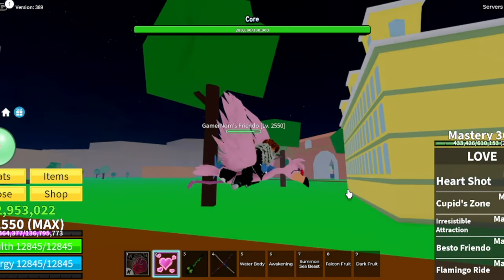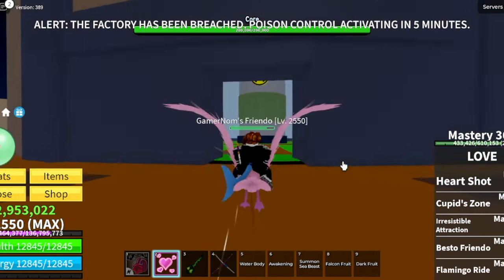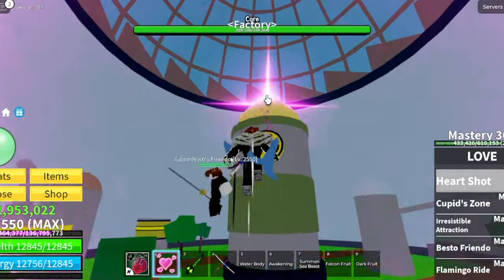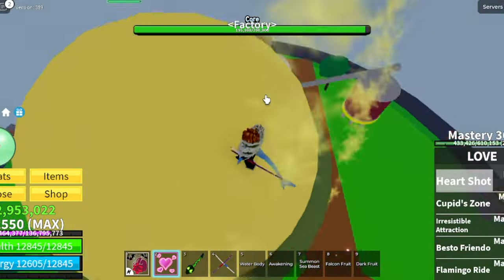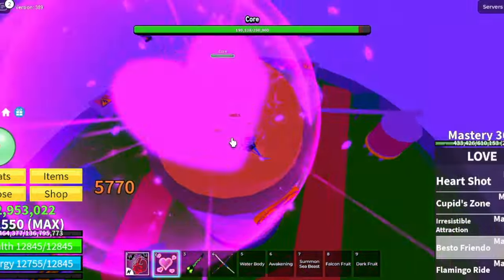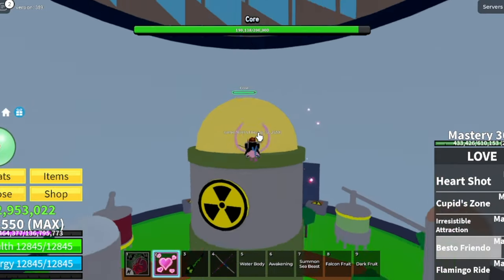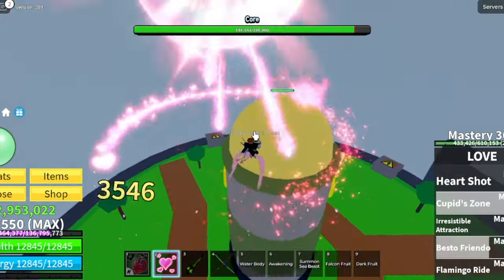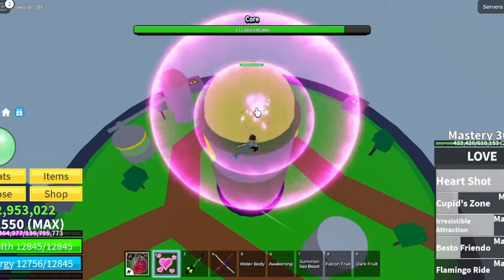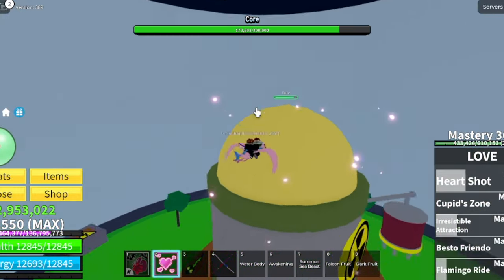For our Core Factory event, I will be using Love Fruit today — I'm destroying it. This one's good because of our B-Skill; I'm excited to use that. We had a failed entrance — they won't let us enter using our Flamingo Ride. Our friend got stuck, so maybe we'll just summon him here, then drop him at the top of the Core for additional damage. Using Love Fruit on destroying the Core compared to other Fruits such as Magma Fruit — this one's slower, but if you wanna have fun, there you go.